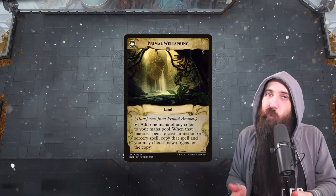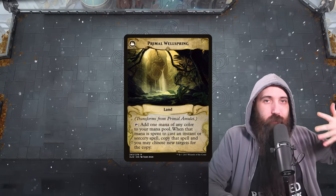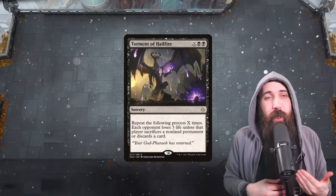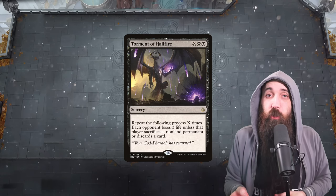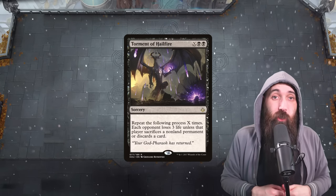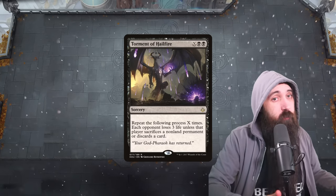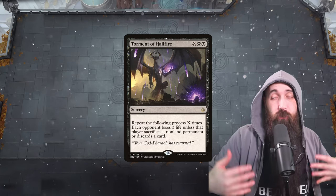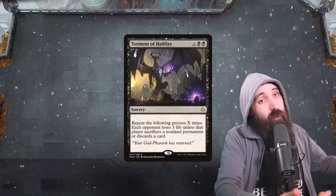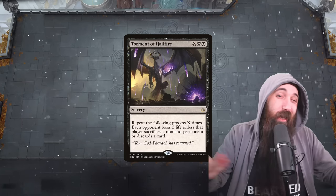We do have an alternate win condition just in case: Torment of Hailfire. This is an X black-black sorcery where the opponent repeats the following process X times: you lose 3 life unless you sacrifice a non-land permanent or discard a card. This is amazing late game. And if you copy it with Primal Wellspring mana, it copies the X amount — so if you did X equals 5 and use Primal Wellspring mana, technically X equals 10. If they counter it, X still equals 5 because you can't counter the copy.